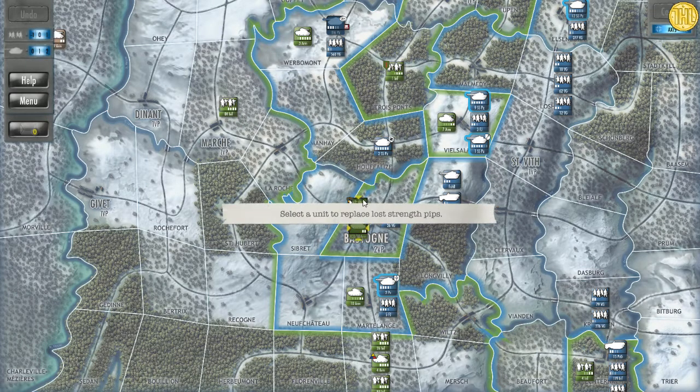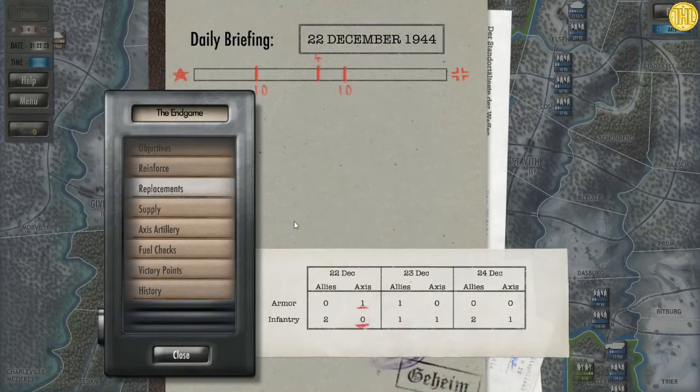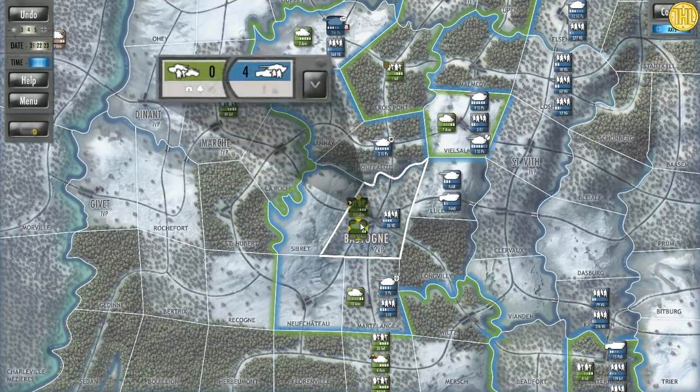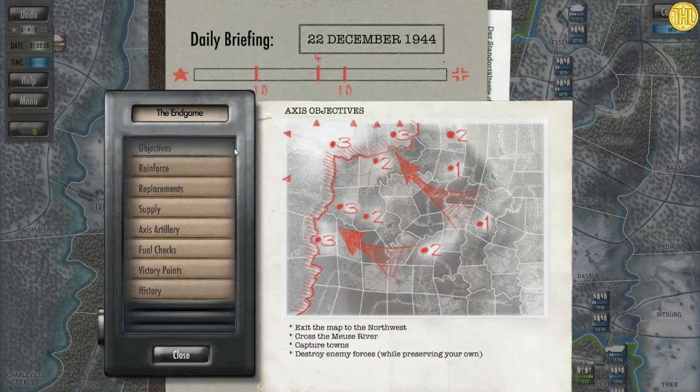This is Battle of the Bulge. That pretty much shows you the game — there's not much to it overall, but it's simple and it's pretty cool. The briefing, menu, messages, calendar — all accessible in the interface.